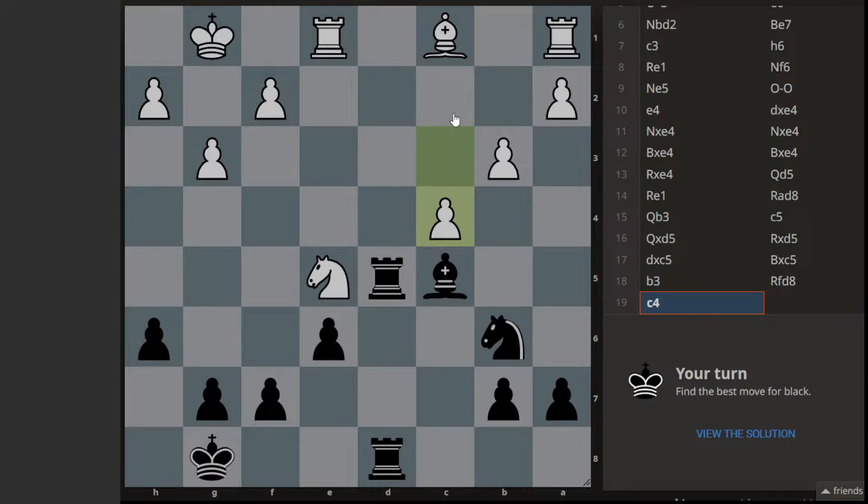This puzzle we are black to play first. We have rooks, bishop, knight, and around six pawns. On white's side we have also a rook, bishop, and knight. White is attacking this rook on d5, so can we defend that one?